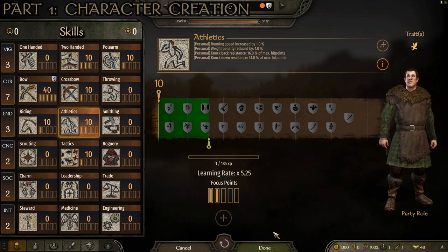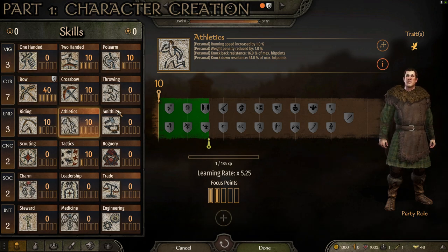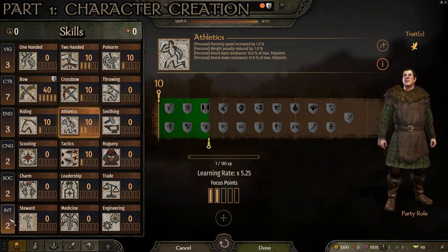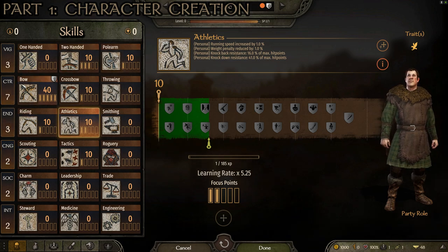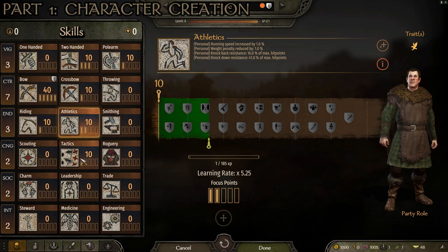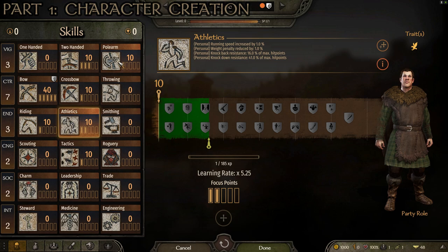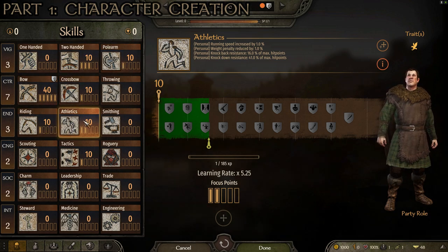So starting off, if you followed all of the choices I've made so far, your skill spread is going to look like this. You'll have three for vigor, seven for control, three for endurance, two for cunning, two for social, and two for intelligence. Our skill levels are going to be 10 for two-handed, 10 for polearm, 40 for bow, 10 for crossbow, 10 for riding, 10 for athletics, and 10 for tactics. Our focus points will have three in two-handed, one in polearm, a full five in bow, one in crossbow, one in riding, two in athletics, and one in tactics.